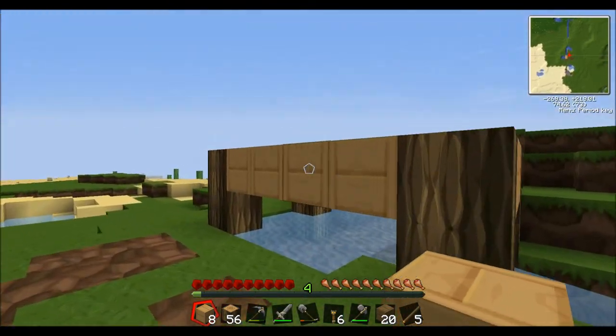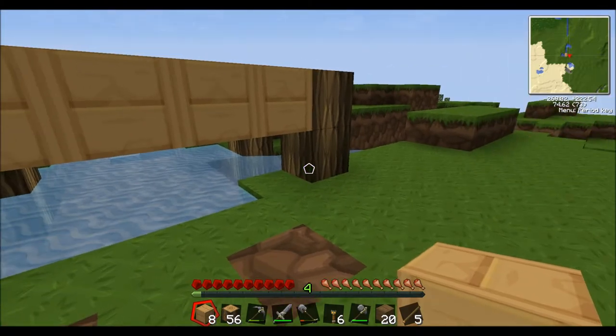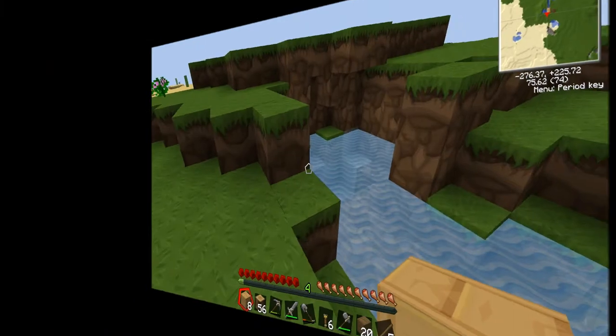No water wheel — wood will just drop off of here and go straight down. I could dig out and put some extra water on the side but it doesn't really work. But this is fine.